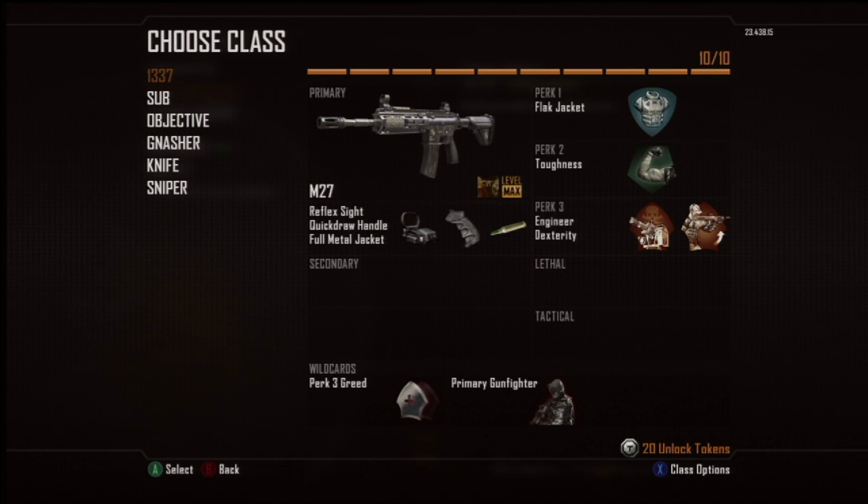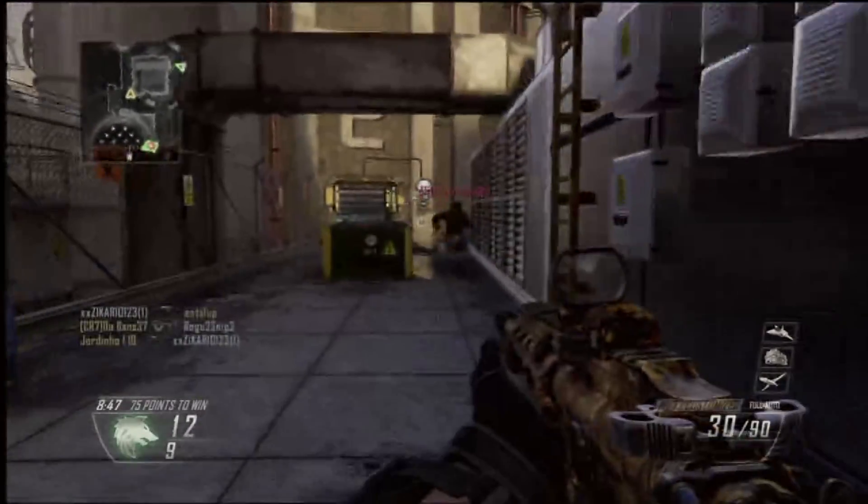I also use flak jacket, toughness, engineer dexterity, perk 3 degree, and a primary gunner. This gun is good for long-range engagements, and it's really accurate, and it seems to work for me.